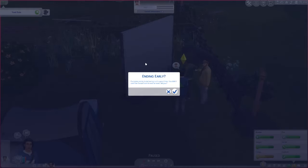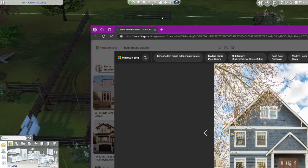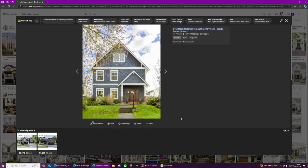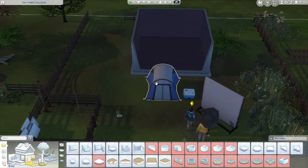Here's the inspiration picture I found for the build — I kind of like this and it looks like it would be decently easy to build. This is kind of what we're going for. The first thing I'm going to do is just make a square — honestly, we have a square.